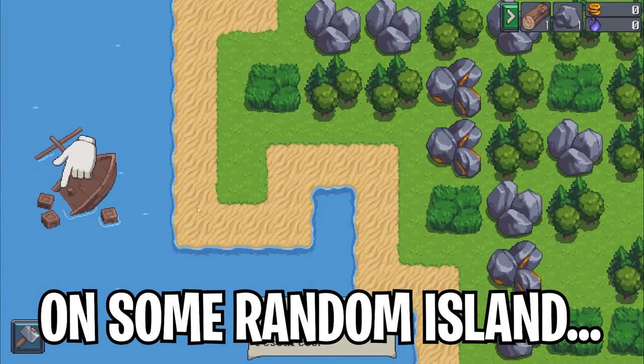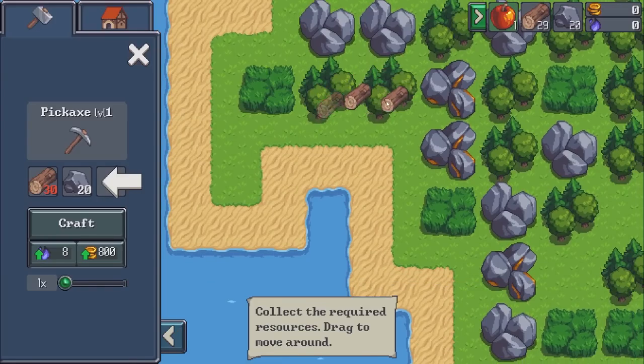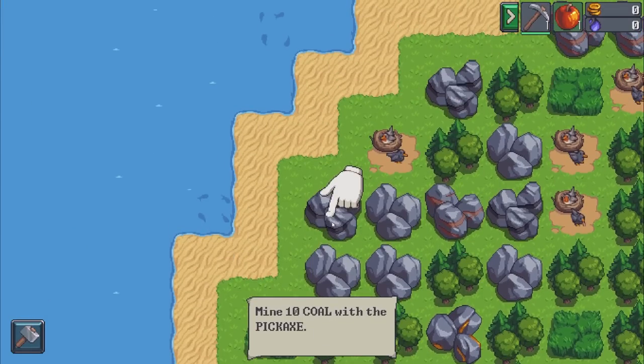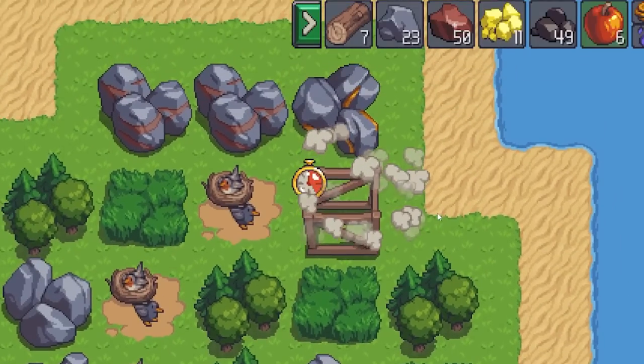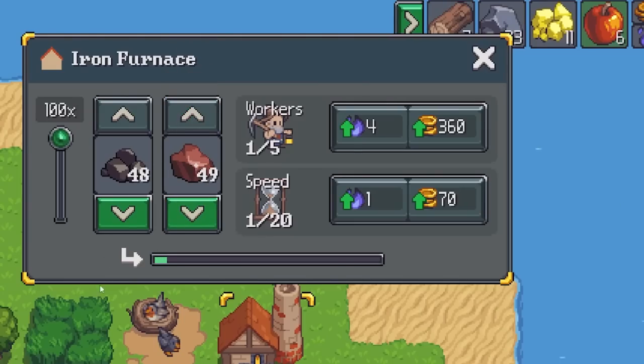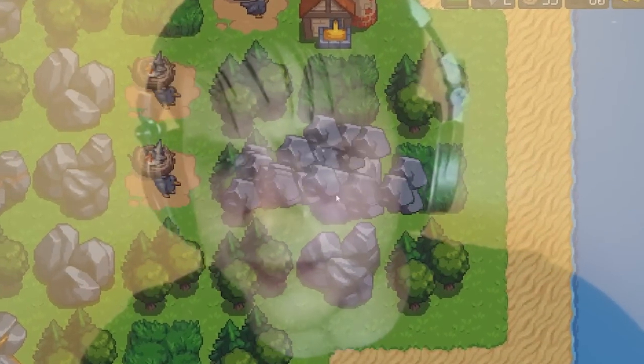Imagine you get washed up on some random island, and the only way to survive was to break things with your fist. Eventually you can make tools and get better things. Get enough stuff, you can make an iron furnace and start smelting a bunch of ingots. While those smelt, I'm just gonna mass click a whole bunch of rocks.